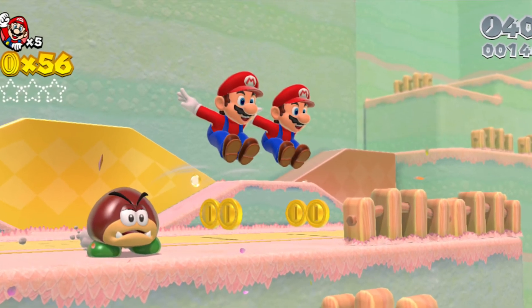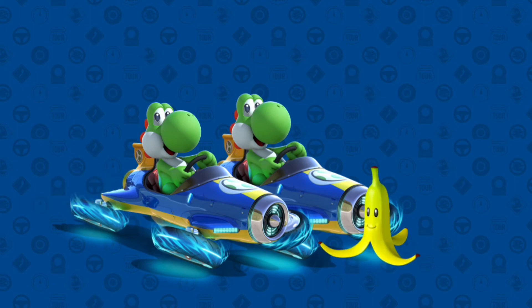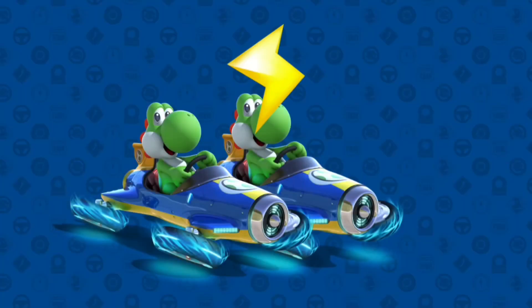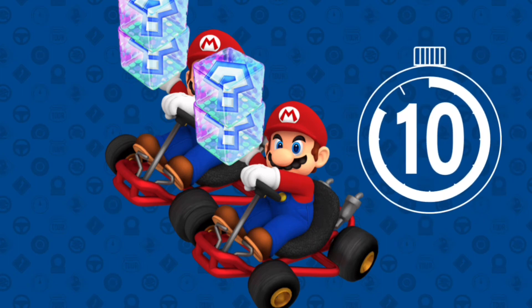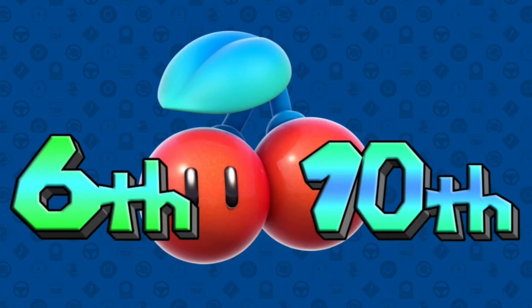For the number 1 item, we have the double cherry power-up. When this item is used, a clone of the driver will appear right next to the driver. If the driver is hit by a shell or drives into a banana, the clone will take the fall for the driver, so the player will be fine. It even works for lightning. When using the cherry power-up, you are also able to pick up 4 items, 2 items for each driver. The cherry will last for about 10 seconds, but it will be a very powerful item. It will be given to racers in places 6th through 10th place.